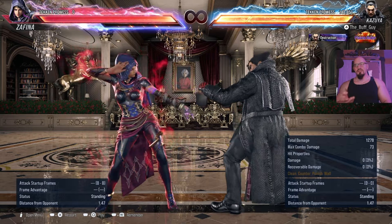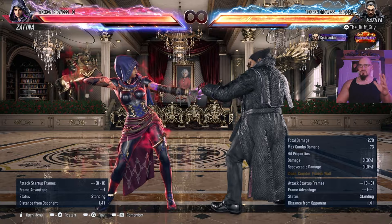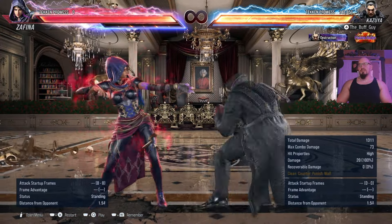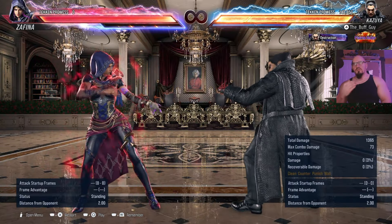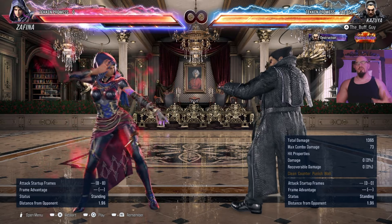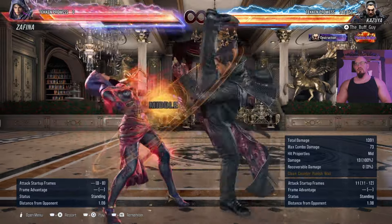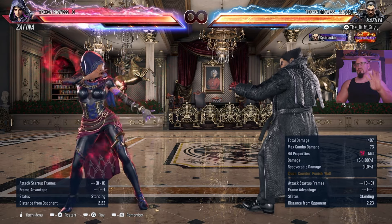That's my launch punish from a while-standing position. So when you're just learning punishing at the very beginning, all you need to know is your jab punish, your launch from a standing position — it'll probably be like a down-forward-2 or a hop kick — your fastest while-standing punish, and then whatever your while-standing launcher is. Those four moves. Reason being, jab punish is going to work for a lot more moves than you think it will.